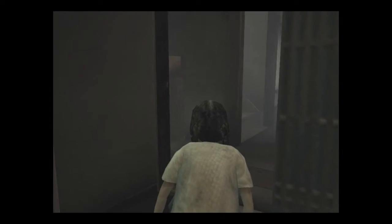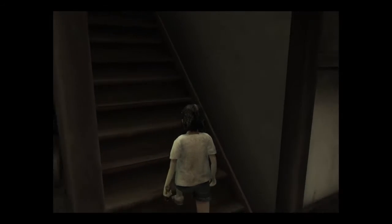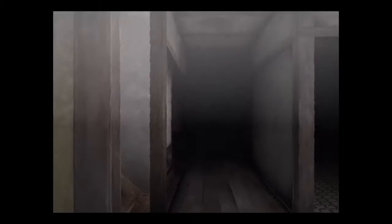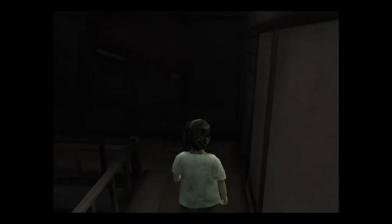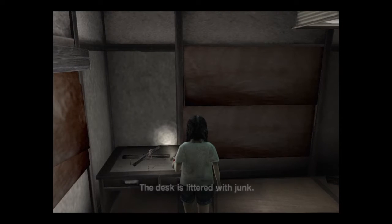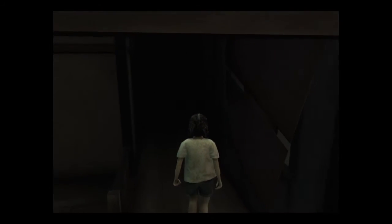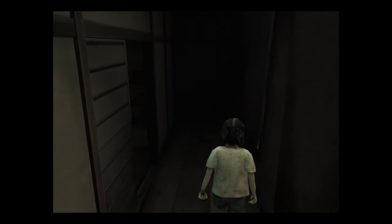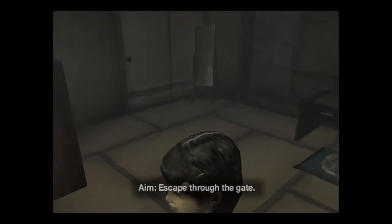Don't make too much noise going out. Tomoko's right there — she's going into her room. Careful, just get in your room please. Alright, nothing much here, just be careful because her room is open. We're gonna unlock the door, go through. Now we can escape through the gate — that's a checkpoint.